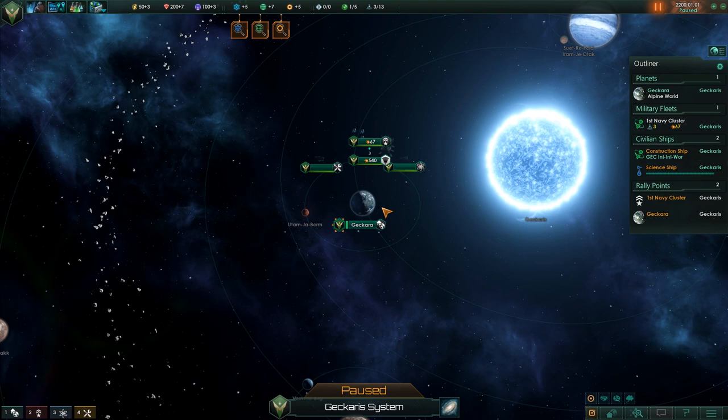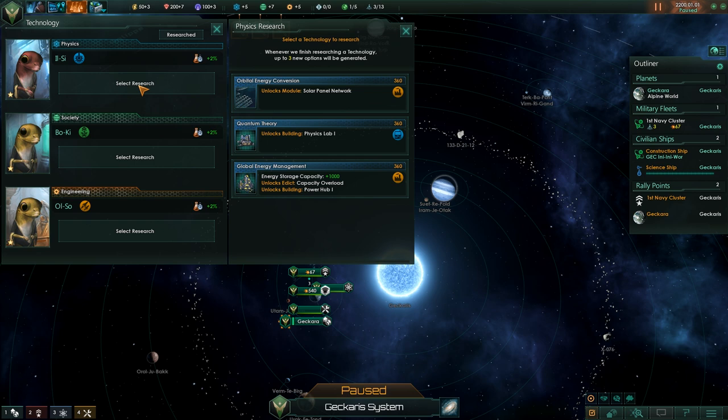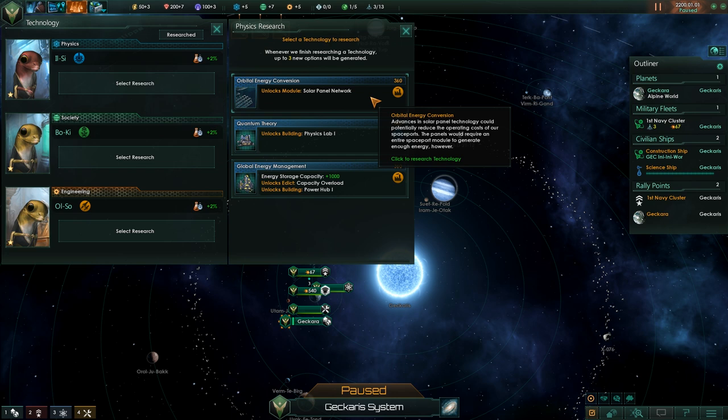Not sure it's particularly viable to live here — there'd be so much solar radiation, but apparently we manage it. We've got a grey GEC in charge — grey ones are smarter. Let's go for solar panel network. Colony ship — growth time minus 10%, nice. But we're gonna go for colony ship.